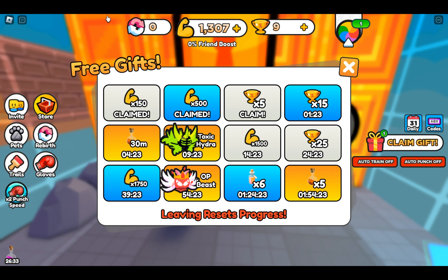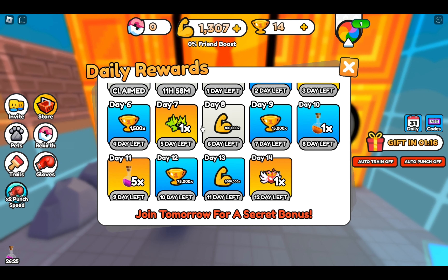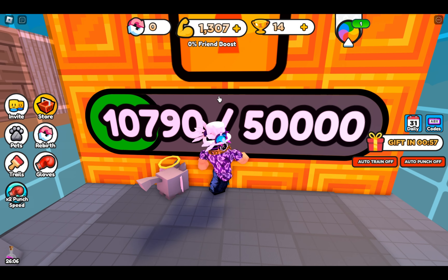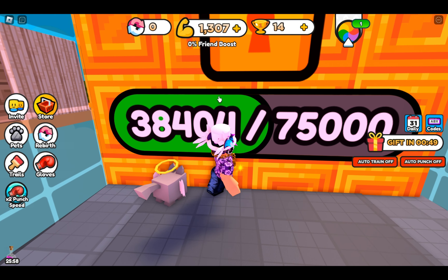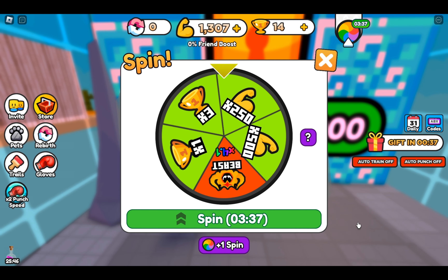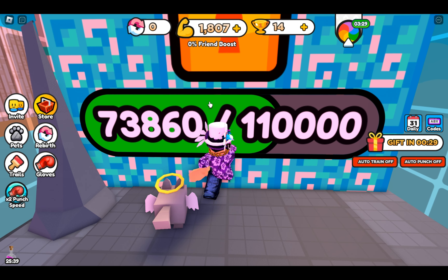Looking at the daily rewards, on day seven it looks like you get a pet, and day 14 is a pet as well — that's pretty cool. I like that they give real rewards instead of just a coin boost that doesn't really help much. We also have a spin available, so let's spin — we got 500 strength, which is nice. This wall is 110,000 HP.